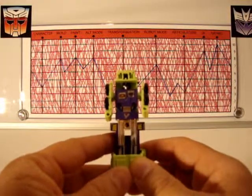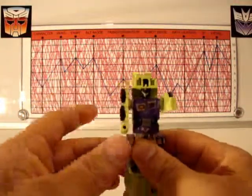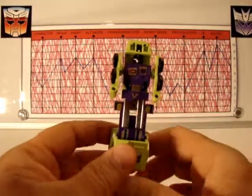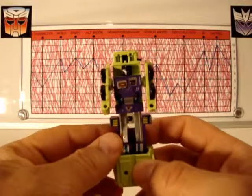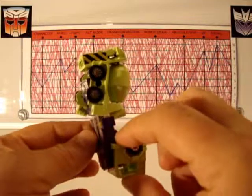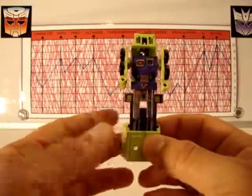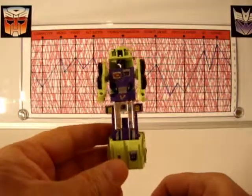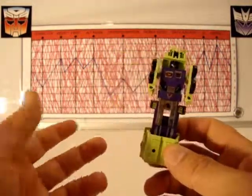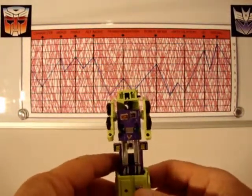Articulation he gets a three, and only because the only things you can really do are move his arms. He's actually less articulate than Scrapper, who I gave a four in articulation, because you could at least bend Scrapper at the knee. With Mixmaster, when I say you can bend him at the knee, I mean both of his legs go at the same time. I wish they could have somehow just separated these pieces into two separate panels — it would have been a lot better, but oh well, it's just an old toy.